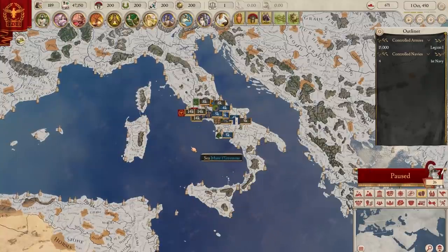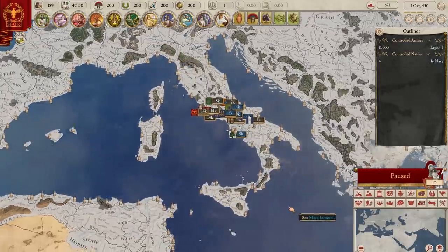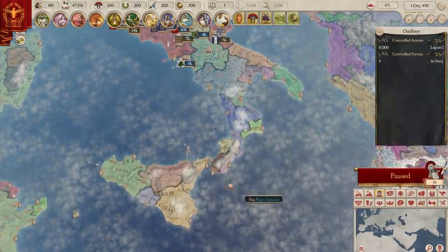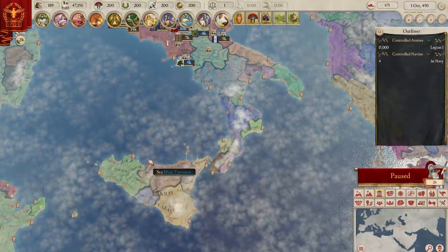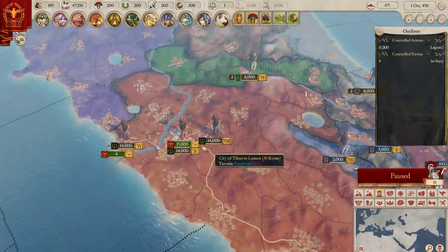There are 16 nations to the south of Rome in Italy and Sicily alone, and there simply just won't be enough trading partners for iron and horses to go around. So depending how the trade falls, Rome could end up with a very big advantage militarily.